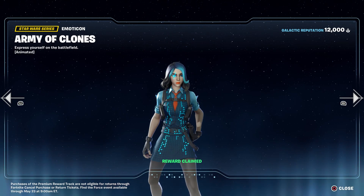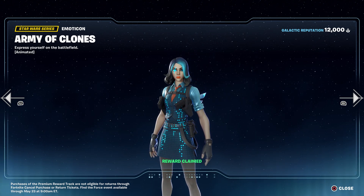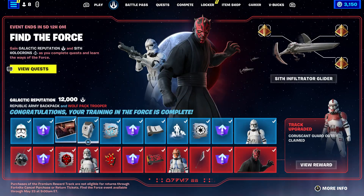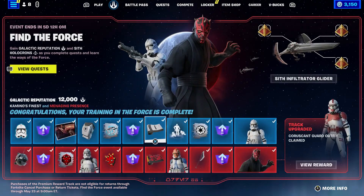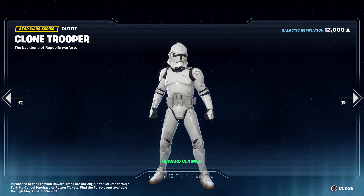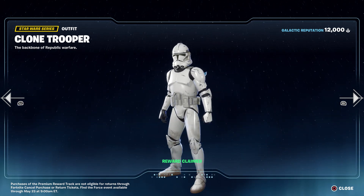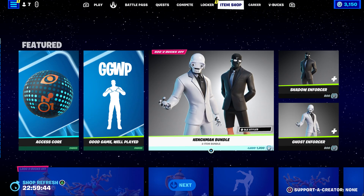You can also get some free Star Wars rewards, but this is going to end in a couple of days — maybe five or six days from now. So make sure you take advantage before it goes away. You'll get all of these including a spray, another level-up reward, and a Clone Trooper. So that's another free reward, bringing us to around twelve to fourteen free items you can get right now.